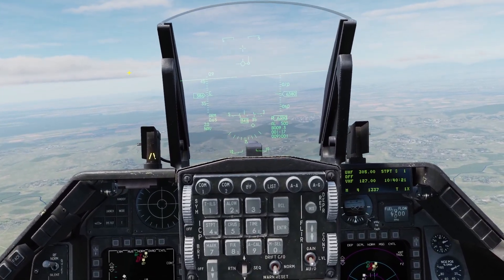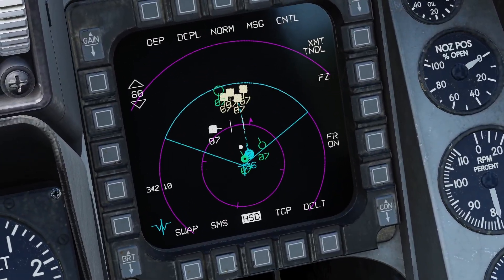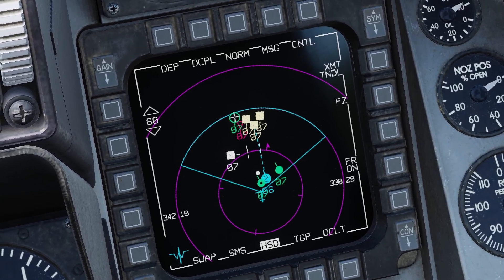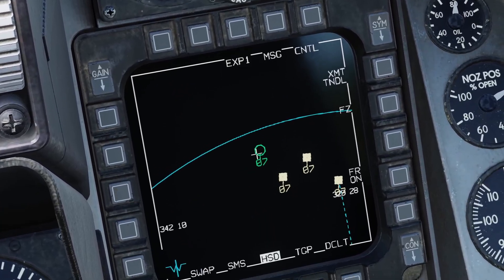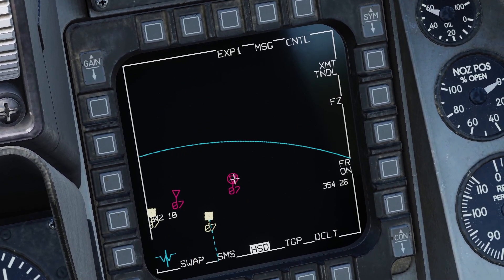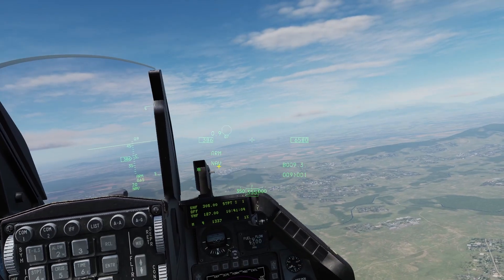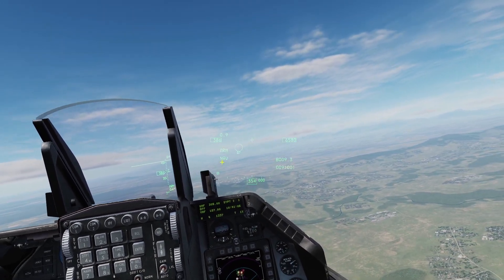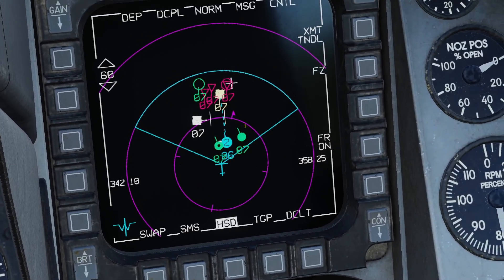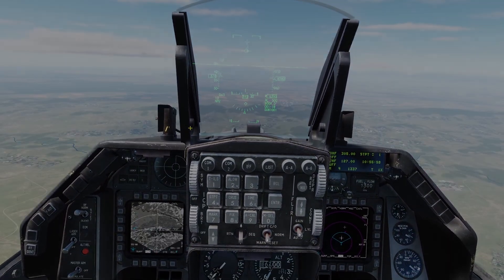The last datalink feature is PDLT — primary datalink track. Set your HSD as the sensor of interest, hover over a datalink symbol, and press TMS up. This puts an octagon around the symbol. If you have your helmet-mounted display on, you can see the octagon out there, and you'll also have a dotted line coming from your HUD cross toward the target. To drop it, press TMS aft. That was datalink for the Viper — thanks for watching and I'll see you later.